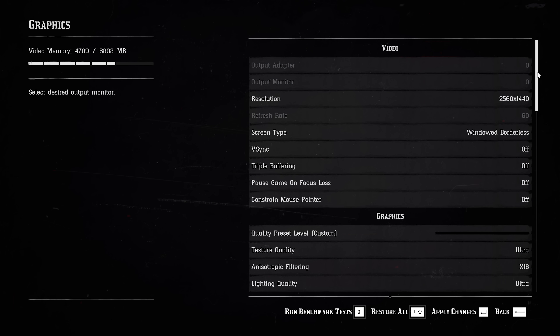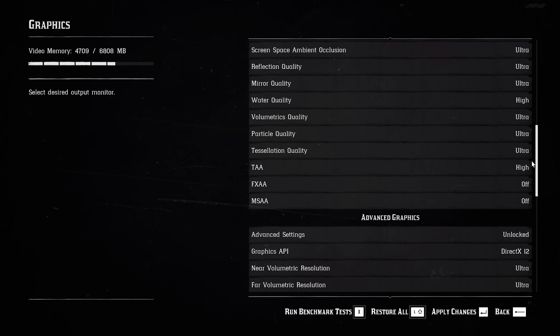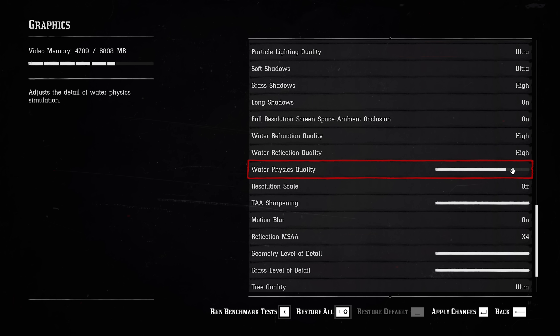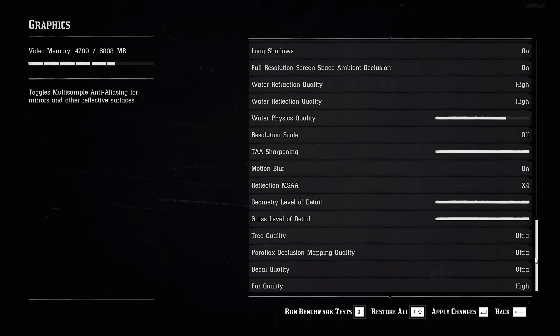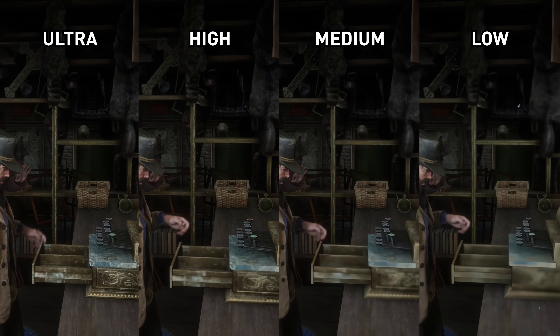As we're only covering half the settings today, I'll quickly show our baseline settings. This is with everything on ultra including the advanced settings, with some exceptions: water physics quality is one notch below maximum, reflection MSAA is set to four times rather than eight times because eight times is often placebo quality, and both FXAA and MSAA are disabled entirely — everything else is maxed out. Alright, let's kick things off with a look at texture quality.